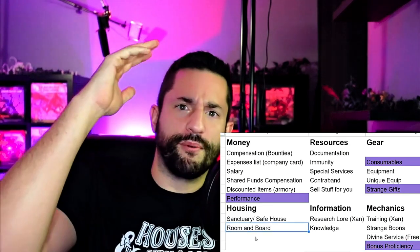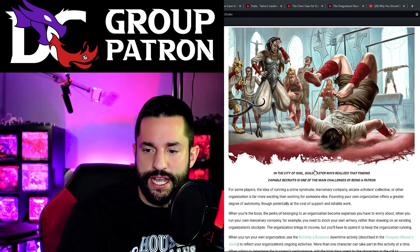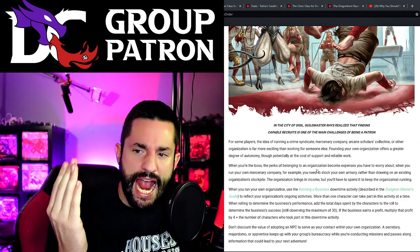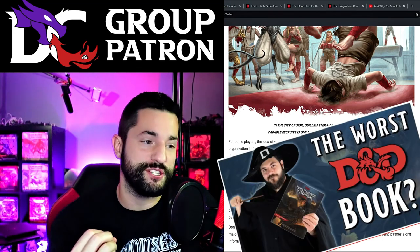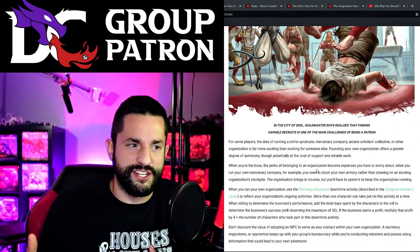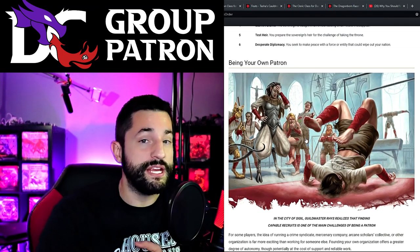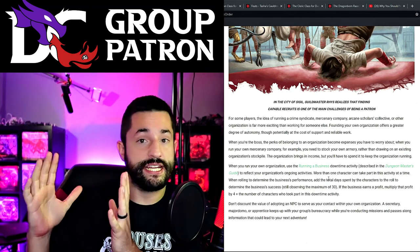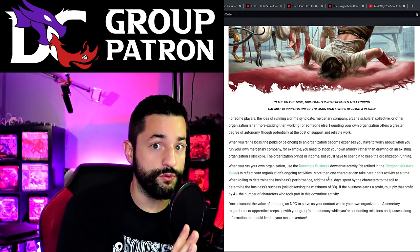Now the last part of the whole group patron thing is being your own patron, but all the book gives us is a little paragraph, which admittedly is not a lot. This channel's evil counterpart Icarus Games hated the book and said this part was awful and atrocious - he says it's the worst DnD book. I actually watched his video and filmed a reaction video, but I don't know if I want to post it. He makes some valid points - the biggest being that this group patron system of being your own patron isn't really a system.